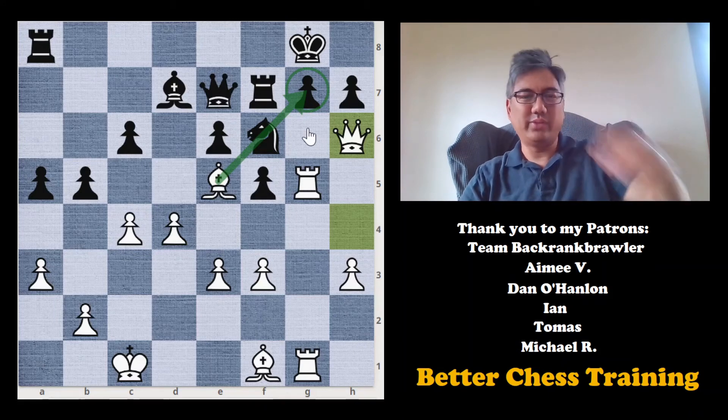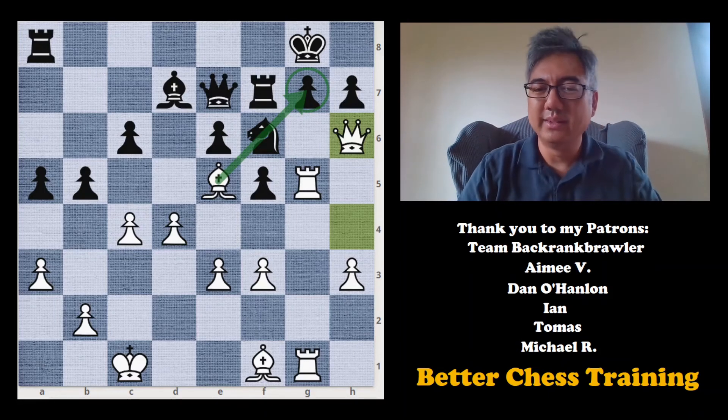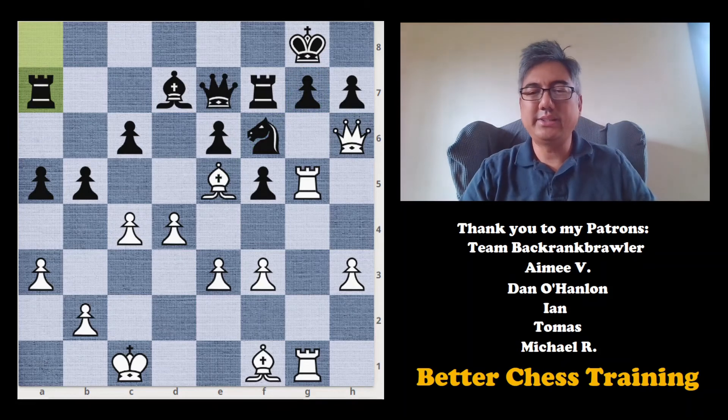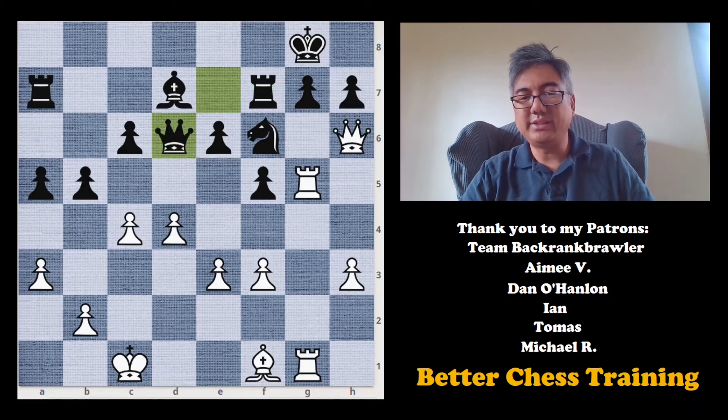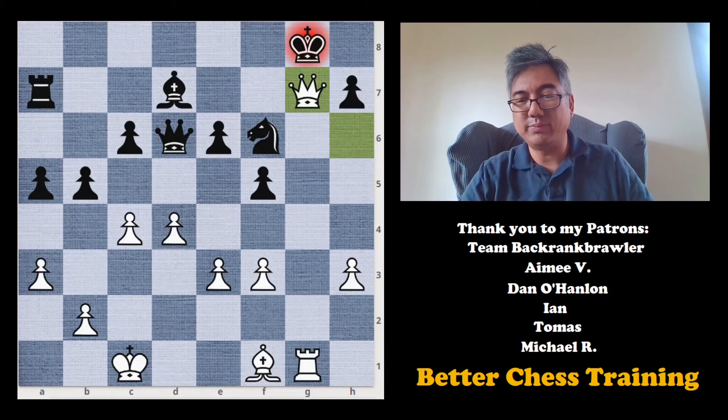And here, bishop to d6 — this is the master stroke. It deflects the queen away from defending the g7 point. Let's see what happens next. Queen takes d6, rook takes g7 check. If rook takes g7, of course queen takes g7 is mate.